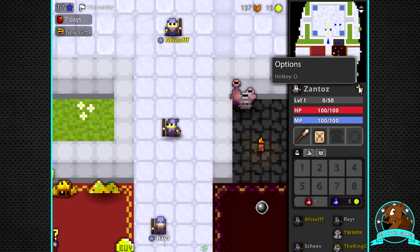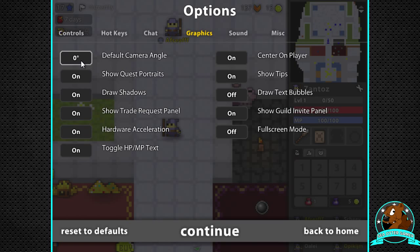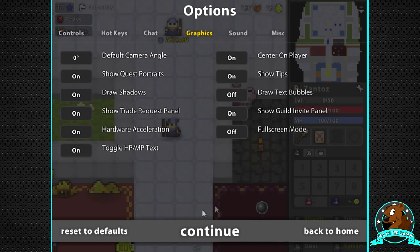So to enable that, you go to options — for me my hotkey is O — and then you go to controls, allow camera rotation. That'll un-gray this rotate left and rotate right here, and then you can rotate your camera. There's one other thing I want to show you: this default camera angle, you can set that as well.